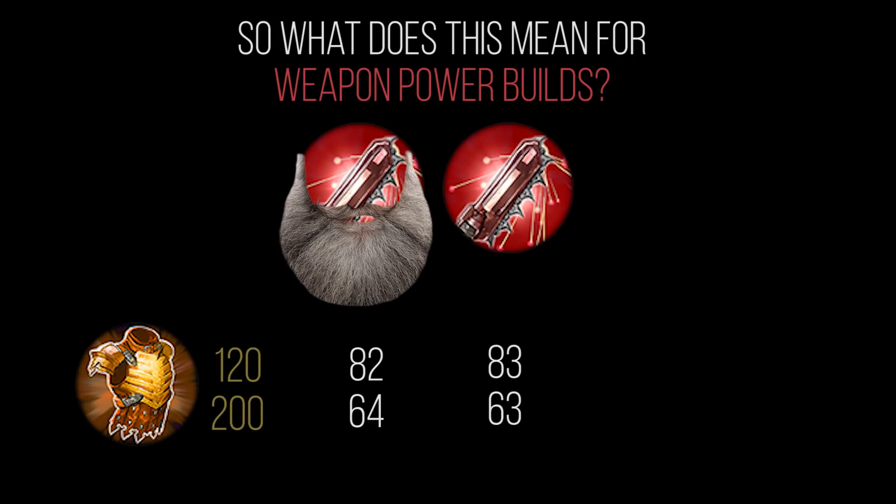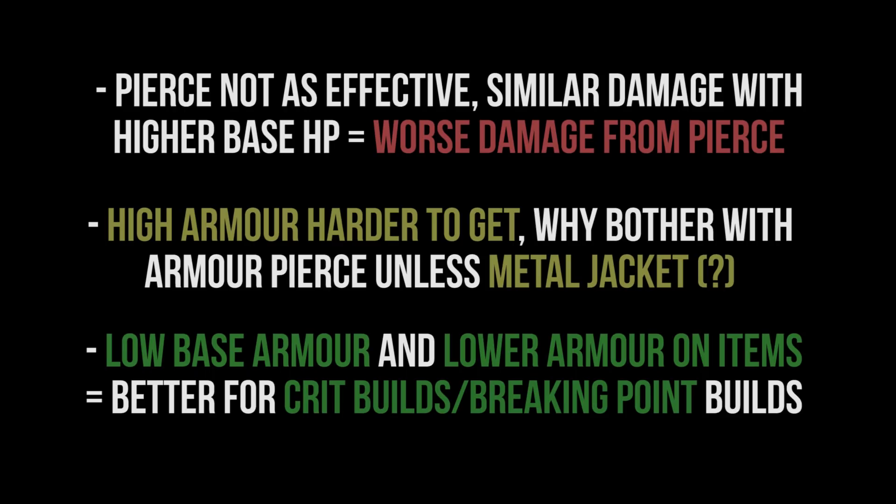At zero stacks, old and new Bone Saw are very similar in on-hit damage — this is comparing damage using just a Sorrow Blade and a Bone Saw for consistency. Across zero stacks, four stacks, and eight stacks, the damage is actually quite similar, which is pretty good. You can see Bone Saw is balanced to where it was previously, and I think it'll retain its place as a heavy armor-piercing item — it's geared for when you're going up against high armor values, not for everyday builds.